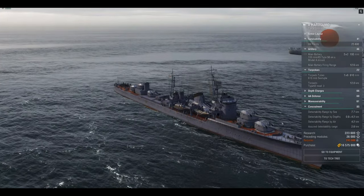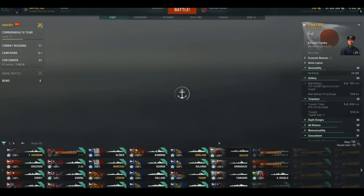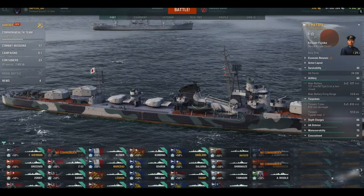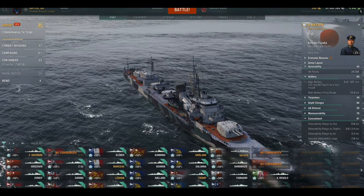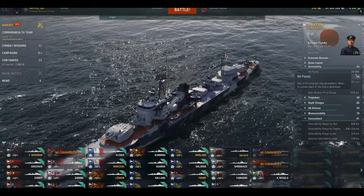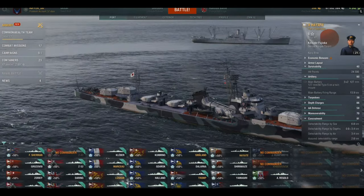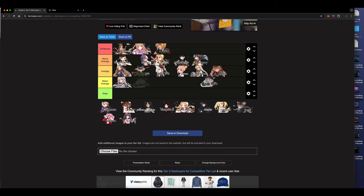The Hayate is kind of a combination of Shimakaze and Harugumo — if those two had a baby, this would be it. It's got better guns, better reload, only two torpedo sets, concealment around 6.8km, and slightly better HP at 24,300. It does the same things but combines both lines. I put it in the middle category — it doesn't dish out enough damage for my liking.